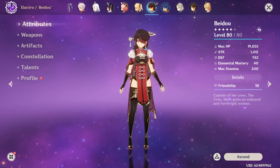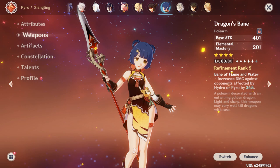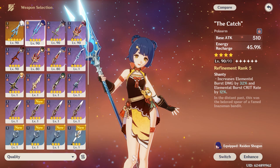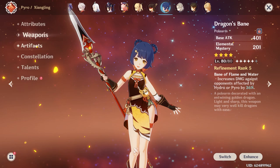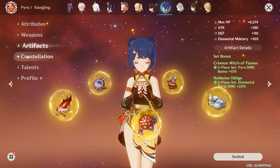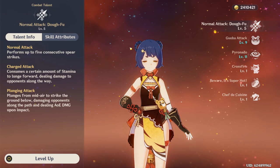Next up, Xiangling, level 80. Her crit split is 60-100 with 196 Energy Recharge. Her weapon is Dragon's Bane at level 80. I could run The Catch on her but I'm using that on Raiden right now, and I like to have every character on an individual weapon so I don't have to swap around a lot. So it's just easier to have Dragon's Bane on Xiangling. I'm running two-piece Crimson Witch and two-piece Noblesse Oblige. She is C5 — I still don't have C6 unfortunately. Talents are 5-9-11; I don't know why I leveled up her normal attack.